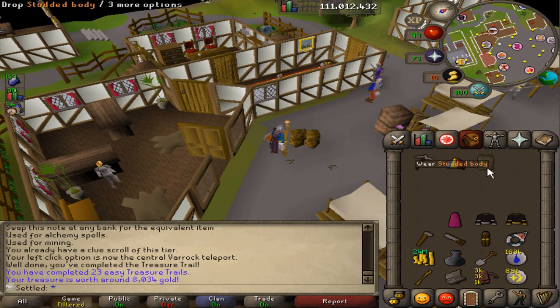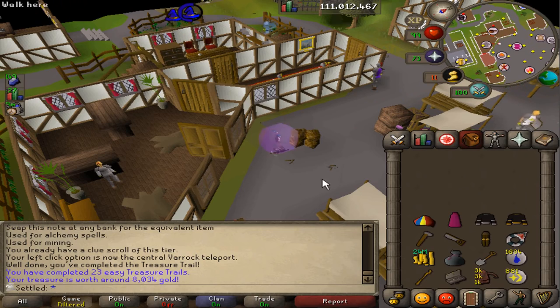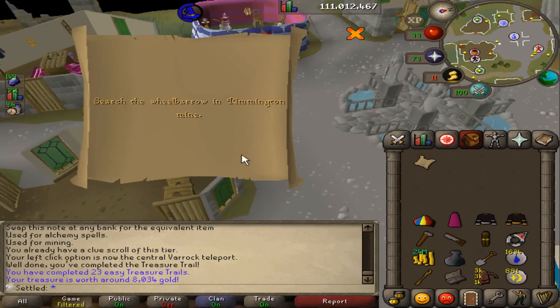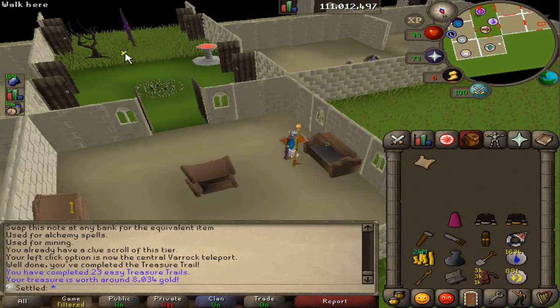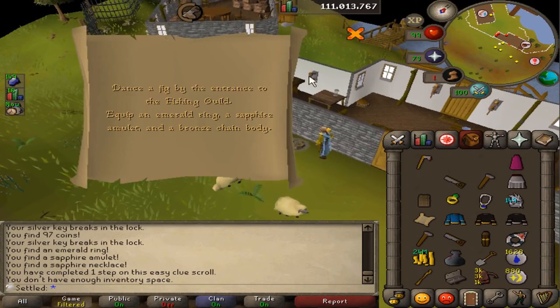Oh baby — another easy clue! Yes, a unique I can store and it's a beanie! I can't stop to store it right now because I'm juggling a clue, but that's no problem — we will store it in just a second. And there we go, we get to store the beanie! That's a pretty sick unique.